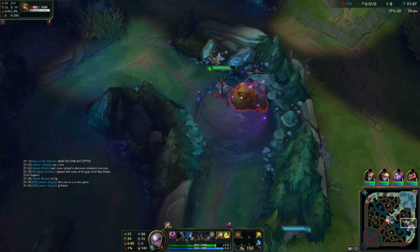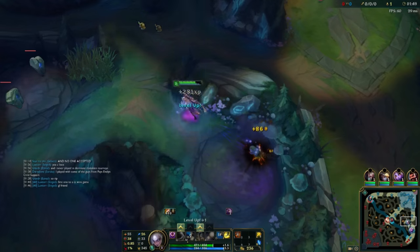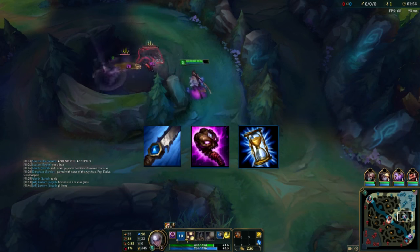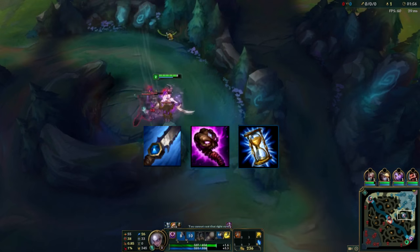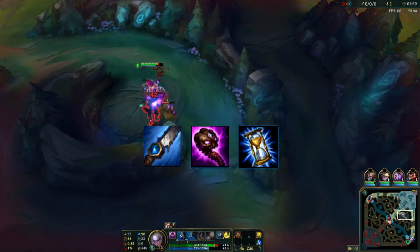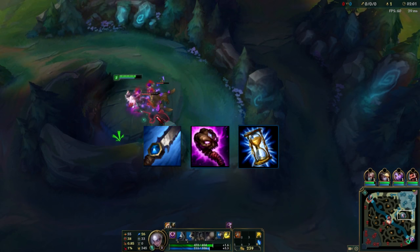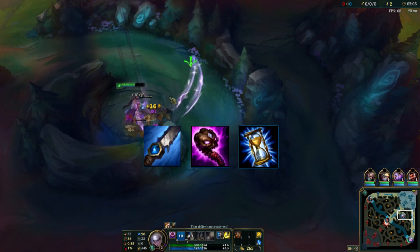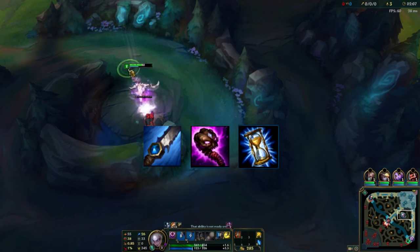Let's talk item builds. There are three items that are core on Diana Jungle: Runic Echoes, Abyssal Scepter, and Zhonya's Hourglass. The rest of your items are flexible — whenever you play Diana Jungle, you need to build these three items. Abyssal Scepter synergizes well with her kit due to the MR reduction in a radius around her, and Zhonya's Hourglass allows for outplay potential and provides safety for a champion that can only go in.